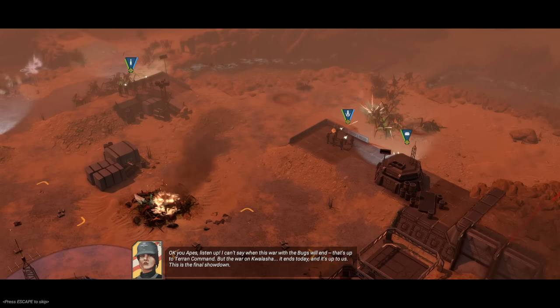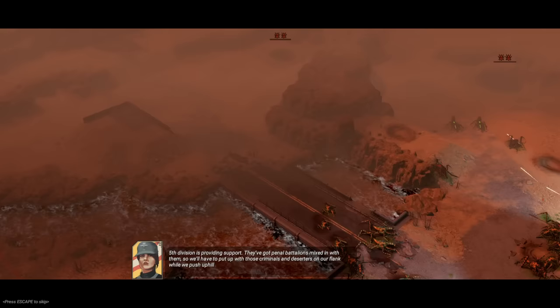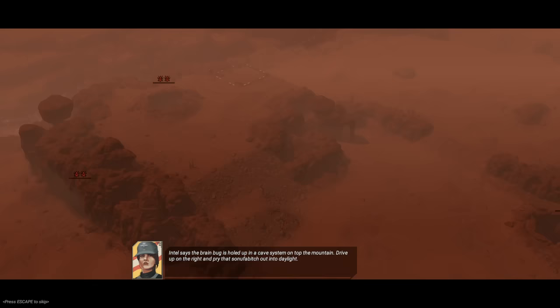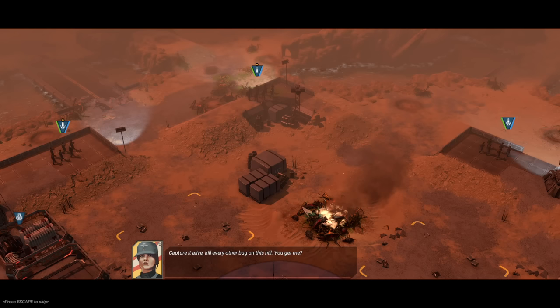Okay, you apes, listen up. I can't say when this war with the bugs will end — that's up to Terran Command. But the war on Qalasha, it ends today, and it's up to us. This is the final showdown. 5th Division is providing support. They've got penal battalions mixed in with them, so we'll have to put up with those criminals and deserters on our flank while we push uphill.